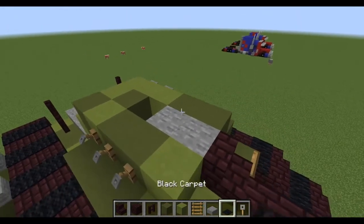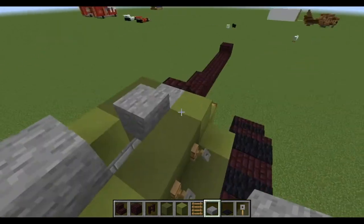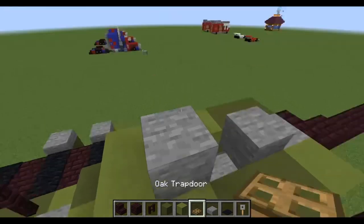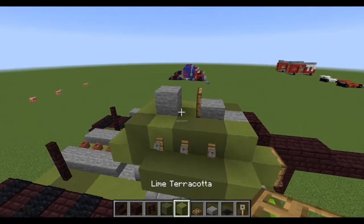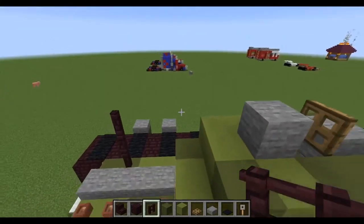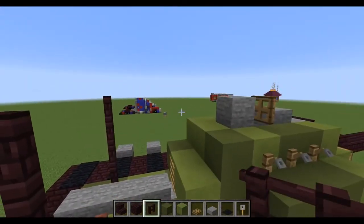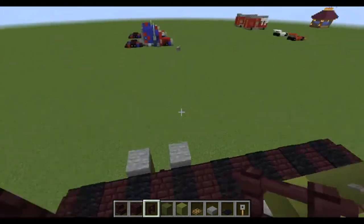You're going to do a stone slab, one back, a double stone slab here, and a trap door — not a door, a trap door — here like so. You're going to do two more on the back — one, two — and again one, one, two like so. It should be level with your top. Then you're going to do one, two like so.